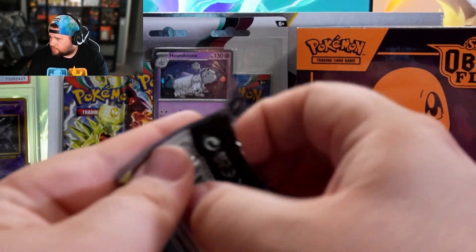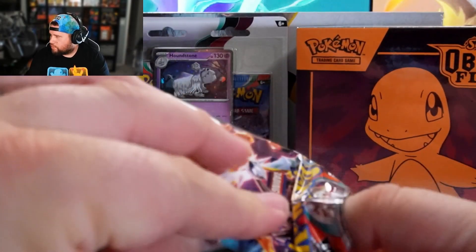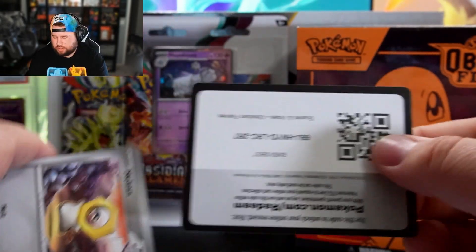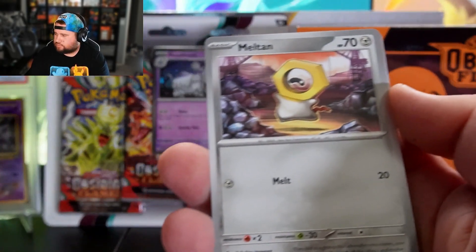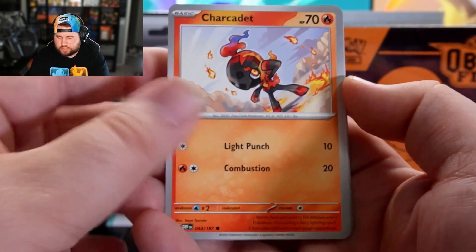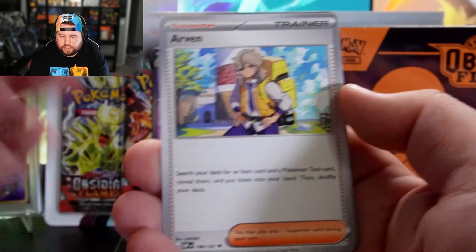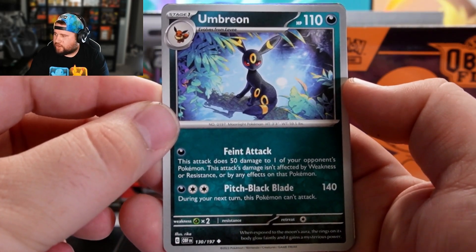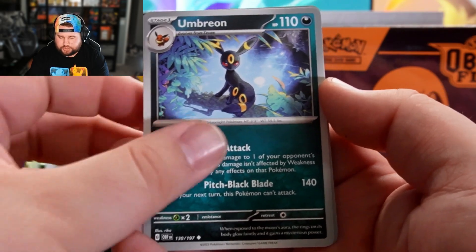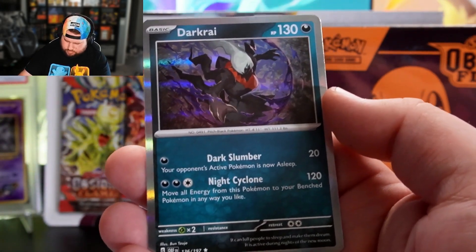We're going to open that three-pack next. One card from the back — Water. Melton, Charcadet, Ponyard, Lillipup, Arven, Stunfisk. Bro, look at that card! Gloom, Bronzor, and another Darkrai. Sleep Browse's Pokemon, back at it again.